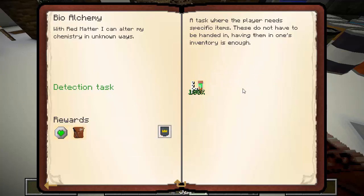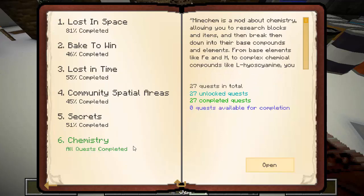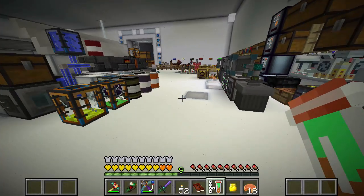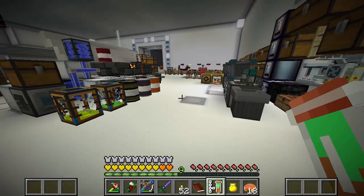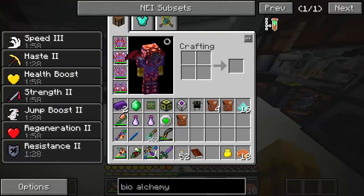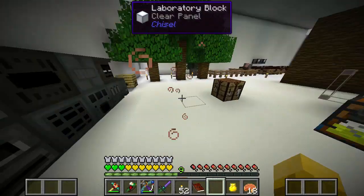We get a green heart canister and have completely completed chemistry! I get a green heart canister and now — do we drink it? This is like over 10 billion RF and I want to drink it. Oh my goodness: speed boost, haste, health gen, jump boost, resistance — and it's only good for two minutes. I feel amazing.